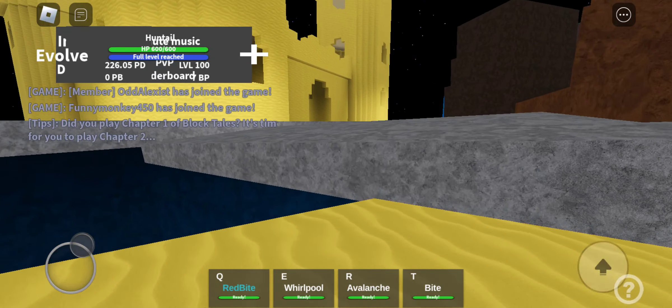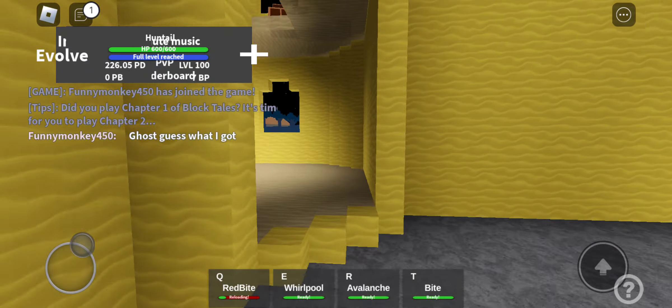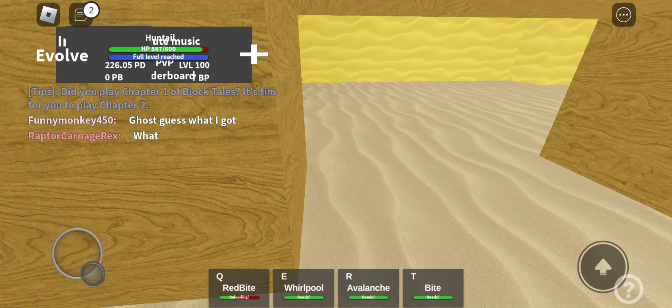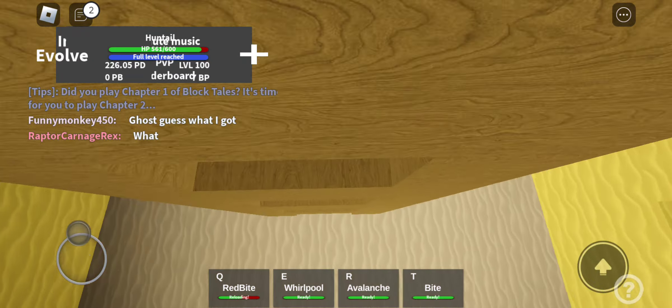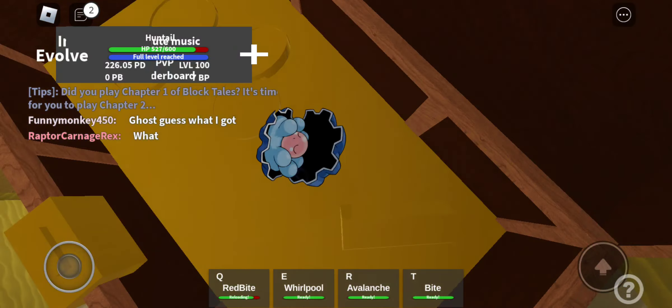So you go over here. Then I think it's this ladder right here — yeah. You climb up, jump over onto this treasure chest and there's Clamperol.